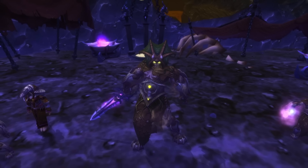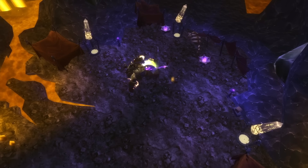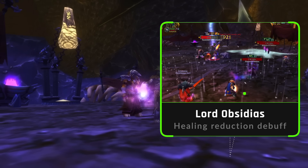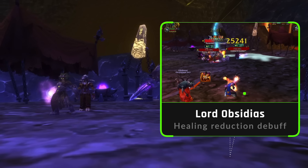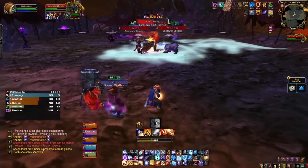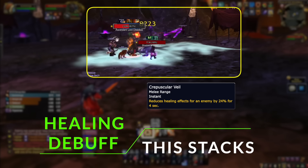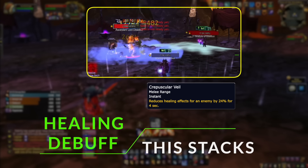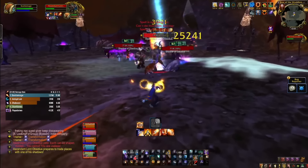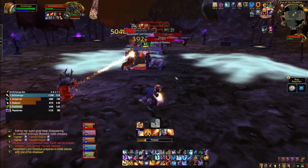That leads nicely onto the last boss: Ascendant Lord Obsidius. Don't panic at the amount of adds — your old friend Raz will jump down and smash the majority of them very quickly. This boss is actually really simple. You'll have the boss and three adds. The three adds don't have a regular threat table — they only hit the last person who hit them — but they stack up a healing reduction buff all the way to 100% healing reduction. The best way to handle this is to have your tank pick up the boss and keep throwing the odd AoE to keep the adds on him too. If the healing reduction gets too high, have a ranged DPS throw some AoE to pull the adds off the tank long enough for the debuff to drop so he can receive healing, then the tank gets them back.